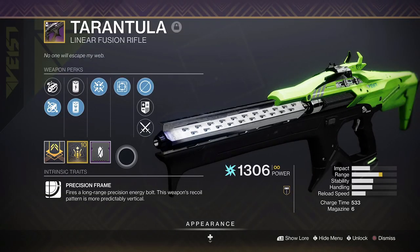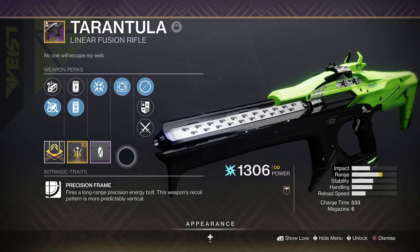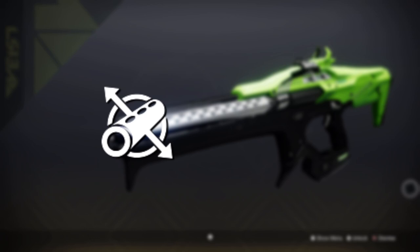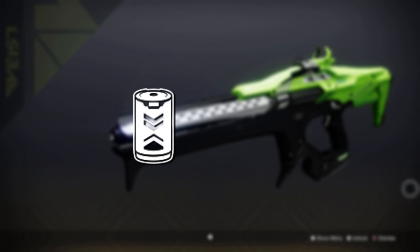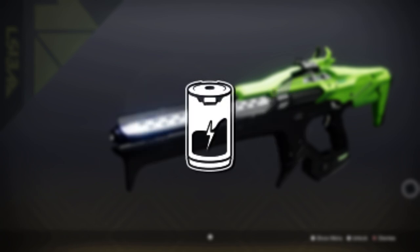Stats wise, it's on par with all the other linear fusion rifles in the game, with a base magazine size of 6 plus perfect vertical recoil as standard. Fluted Barrel is an excellent barrel option to boost stability and handling, with Hammer Forged Rifling perfect for boosting its range and therefore pushing out its damage drop off. Enhanced or Ionised Battery will bump up the magazine further, or you can go with Liquid Coils to boost the damage ever so slightly. This is ideal as you'll be aiming for higher burst damage output more so than overall DPS with this weapon.